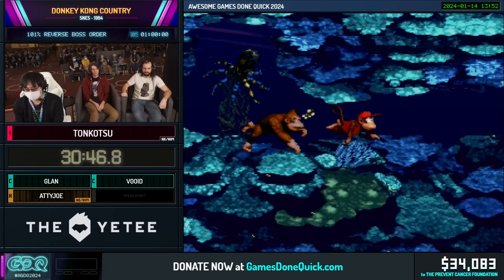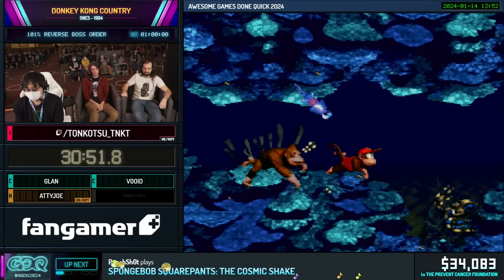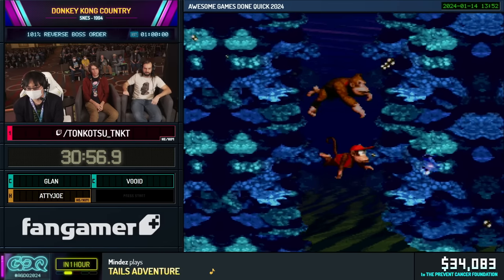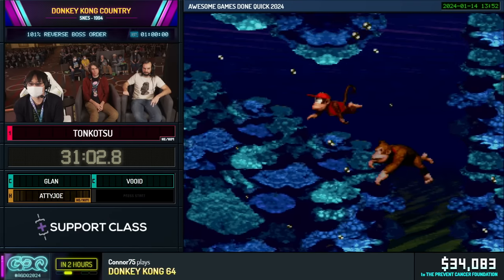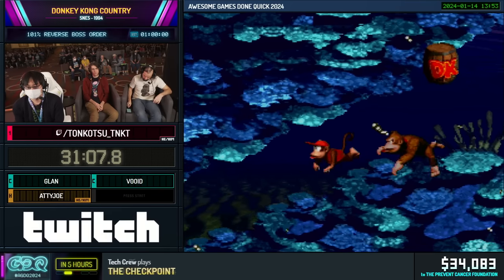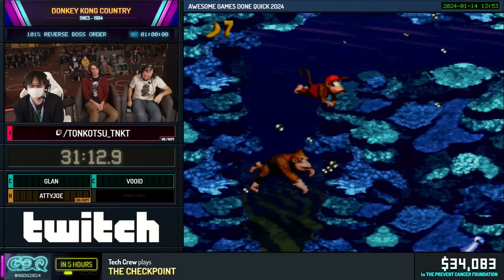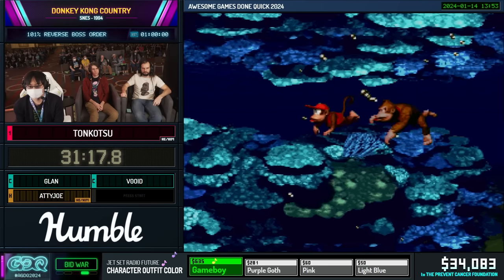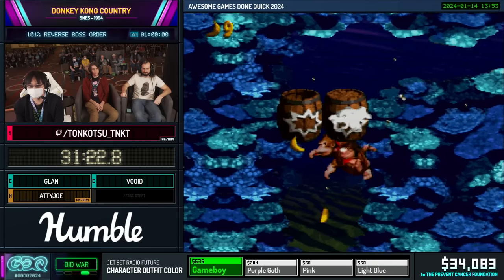A friendly reminder: we have some bid wars open. We have a Jet Set Radio Future character outfit color choice — you get to pick Game Boy, Purple Goth, or Pink and Light Blue. Right now Game Boy is in the lead. Also for Batman Arkham City we have a costume choice bid war with 1970s Batman steadily in the lead. If you want to make that change, when you go to donate, scroll down to the incentive, select what you'd like, and get the most out of every dollar you donate.